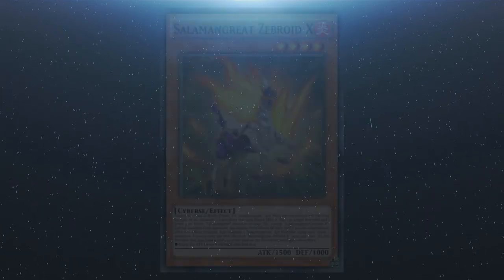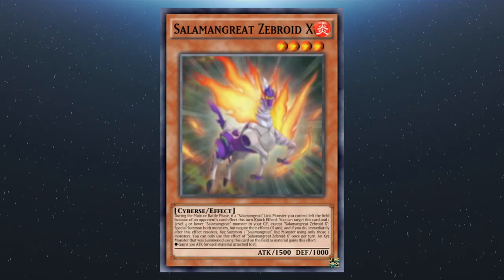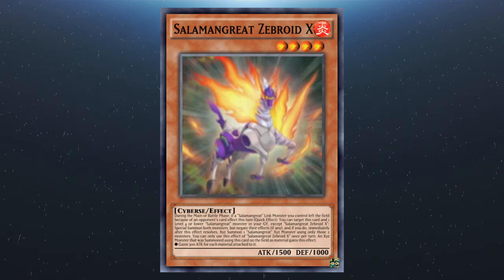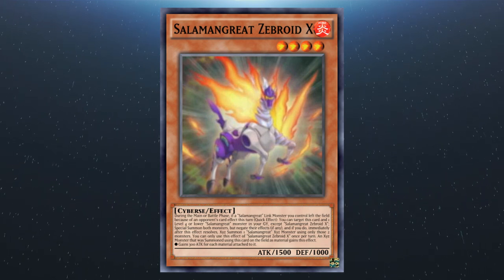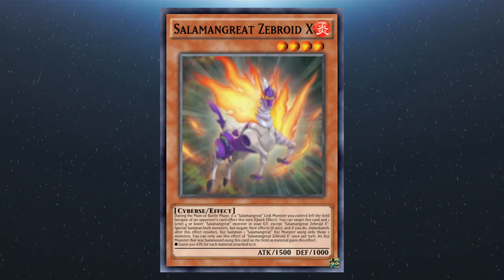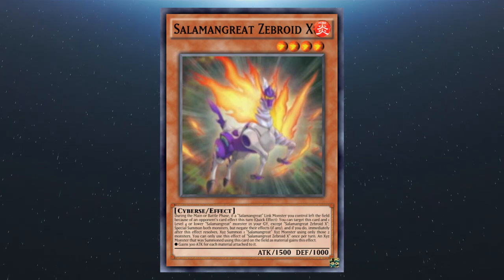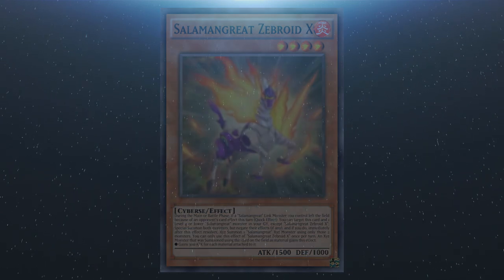Finally we have Salamangreat Zebroid X. While it's in the graveyard, if a Salamangreat link monster you control leaves the field because of an opponent's card effect, you can special summon two level-four Salamangreat monsters from your graveyard including this card, but negate their effects, and immediately after, Xyz summon a Salamangreat monster using only those monsters. An Xyz summon monster using this card as material gains 300 attack for each material attached to it.